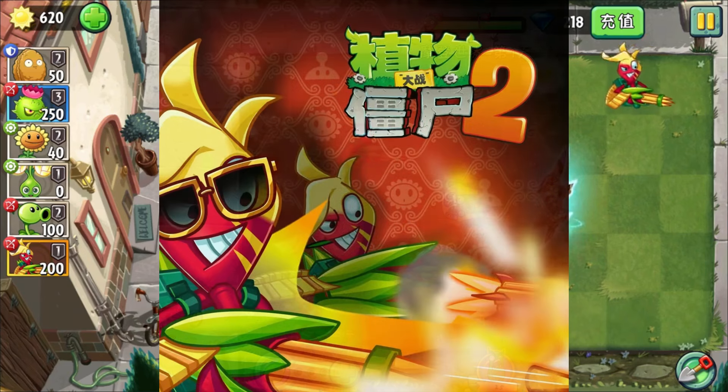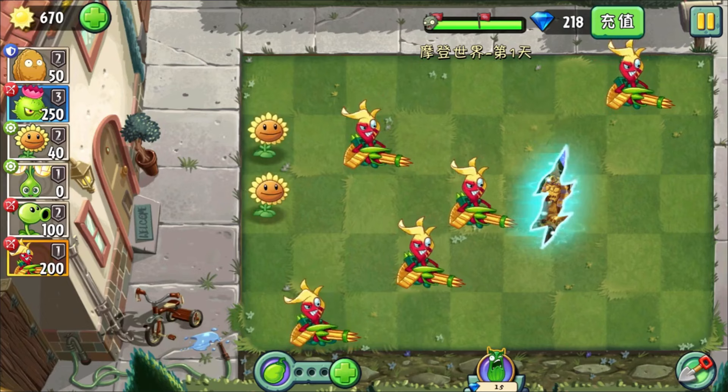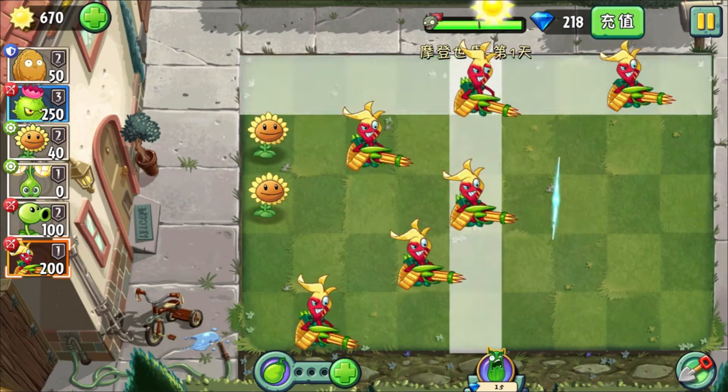Efecto de nutriente: cuando se le alimenta con nutriente, Heliconia Gunner hará girar su ametralladora varias veces, disparando balas en un patrón circular.